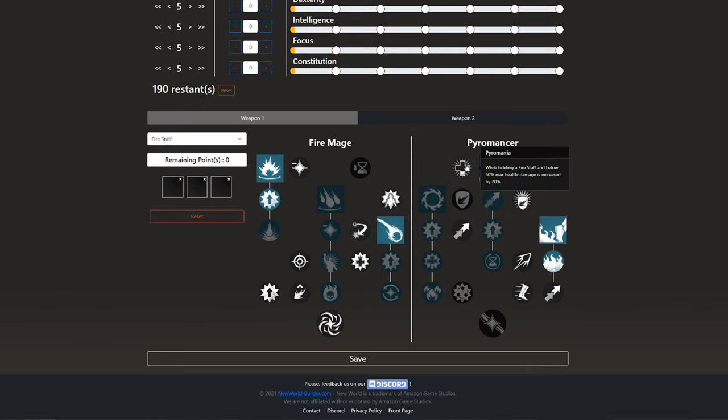We'll go over to the Pyromancer tree. Here we go with Pyromania. While holding a Fire Staff and below 50% max health, damage is increased by 20%. This goes very well with Clear Mind, Clear Casting, Rune of Helios, Spellslinger, and Prophet of Fire God. Clear Mind is above 50% mana, and Pyromania is below 50% health, so we just deal even more damage. Flamethrow is not worth taking because you just stand still and throw flames, and you will just die.